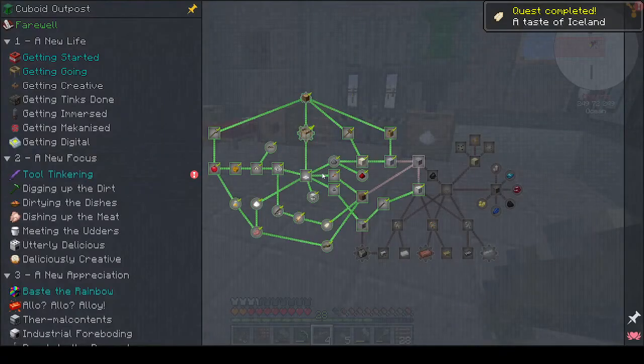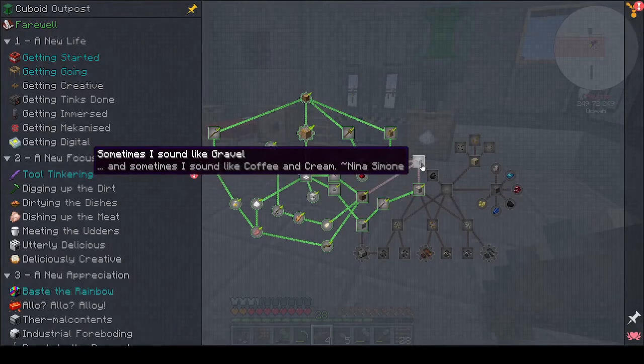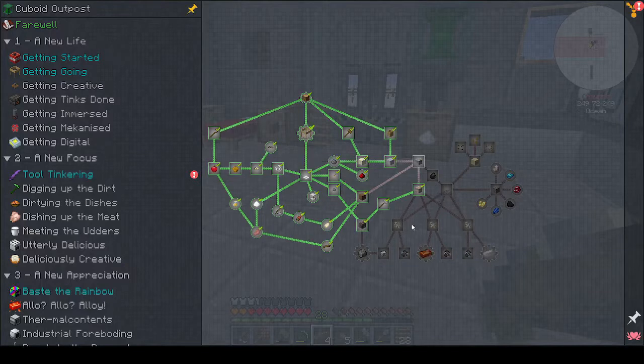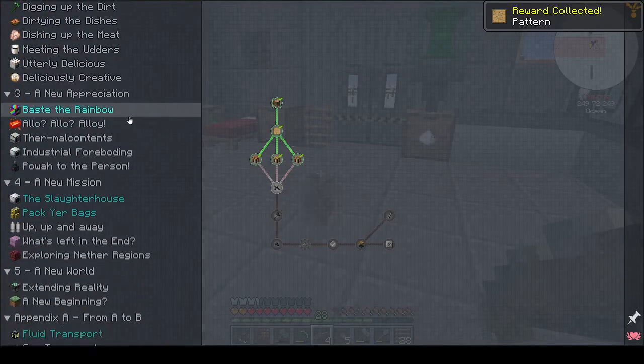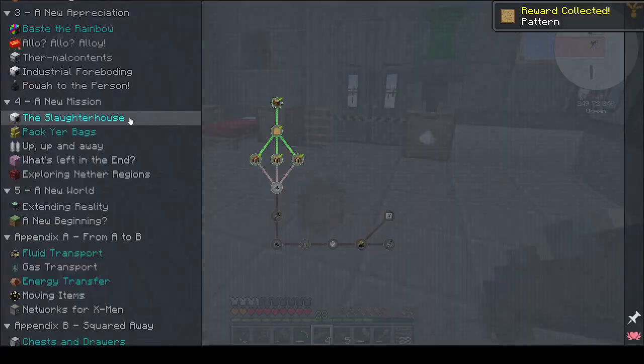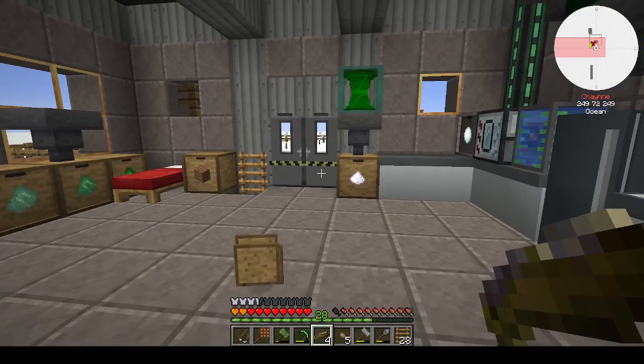We've done quite a lot today. The next thing will be going towards getting gravel and from there getting our first Minecraft ores, then heading towards the Create mod — which I'm not looking forward to, but it has to be done. We'll also collect our rewards from Tinkering — small patterns, no biggie. Thanks very much for watching, please like, comment, and subscribe — it really helps grow the channel. See you in the next episode, bye!